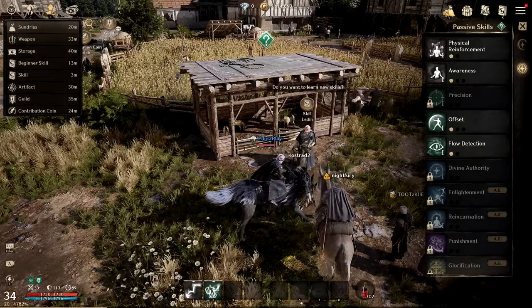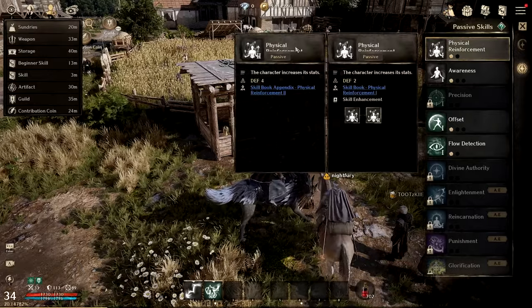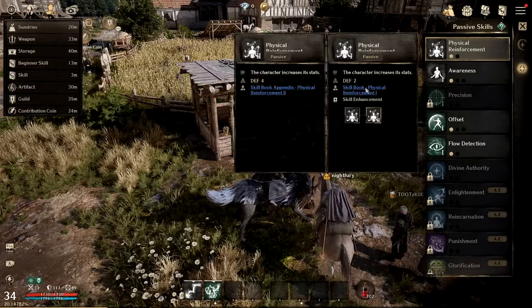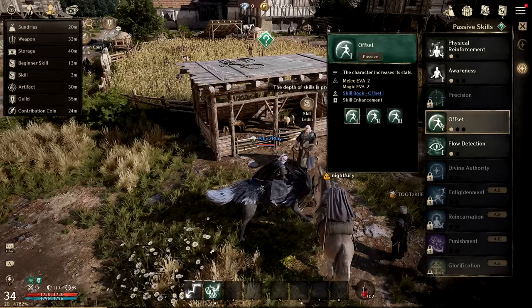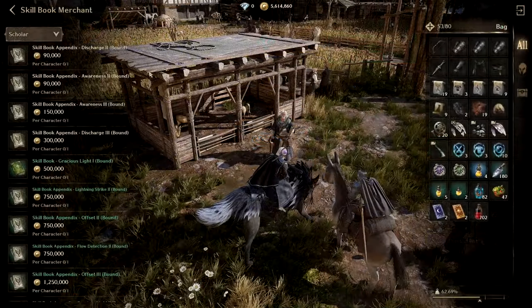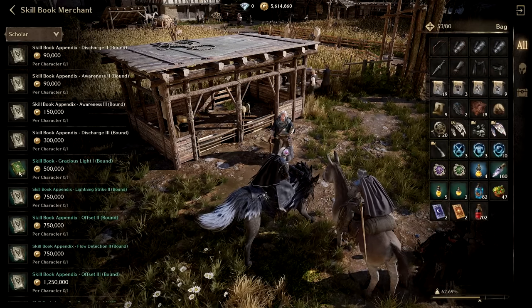In passives, this is where we're going to buy some to upgrade. I can buy Physical Reinforcement and upgrade it to four. Looking through these, I do want Offset and I want Flow Detection, so let's go ahead and buy these skills.